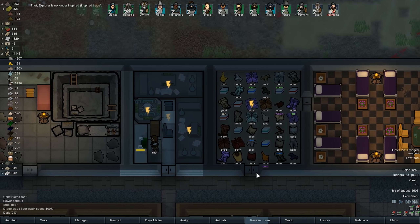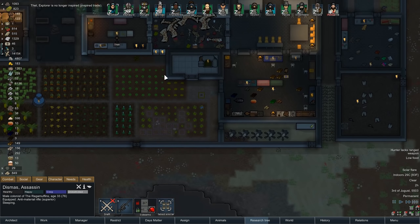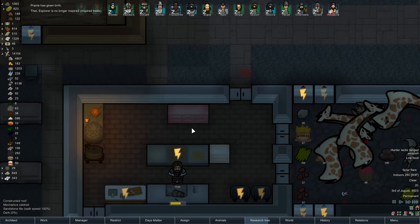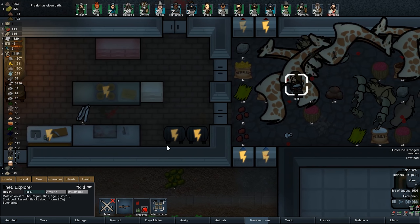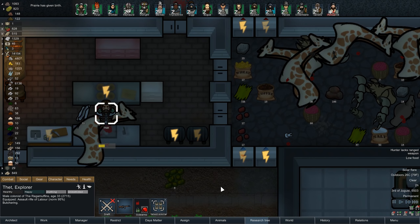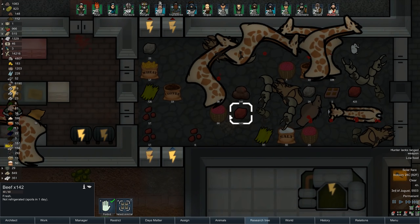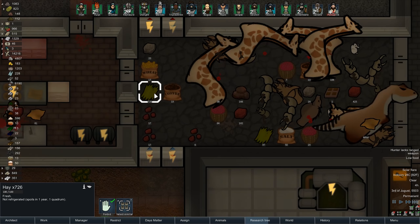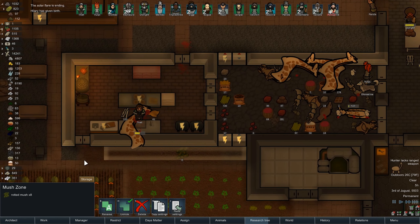Apparently I'm no longer inspired. What else is new? I had inspired trade and I didn't use it, because I'm a dinkus. Am I butchering animals? I have nothing better to do in this life. We could use the meat, especially since these things are going to decay. Hopefully we'll get to use all this before any decaying happens.